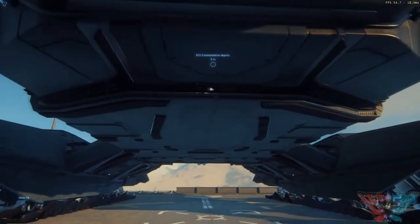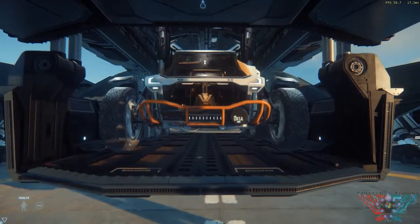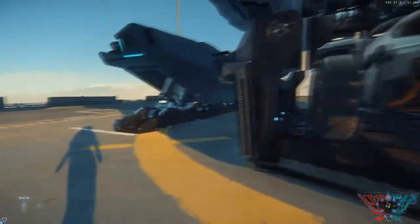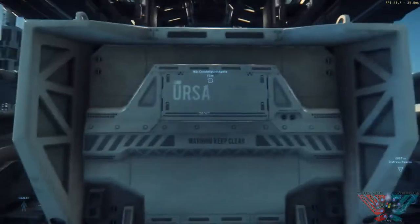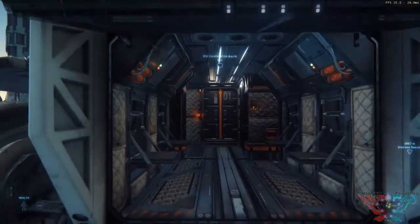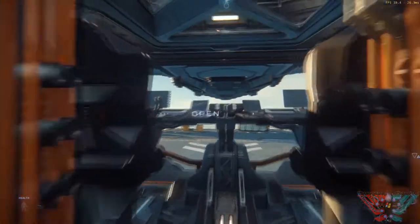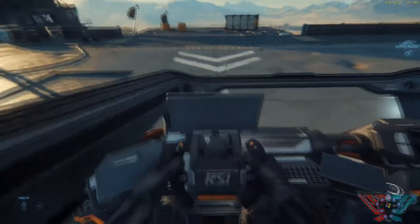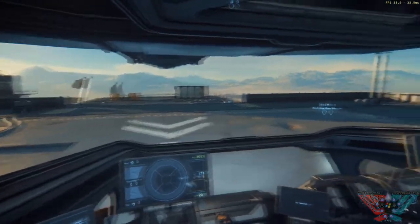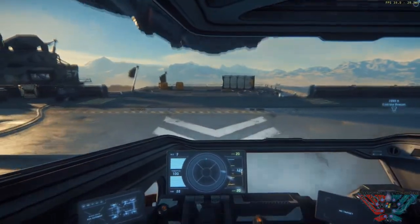This is the cool bit — instead of that little buggy, you get a proper off-roading truck, which I really like. I think you only get it with the Cutlass. I'd love to get one of these big ones out the back of the Starfarer or even the Caterpillar — one of the cargo bays in it would be perfect for storing it.